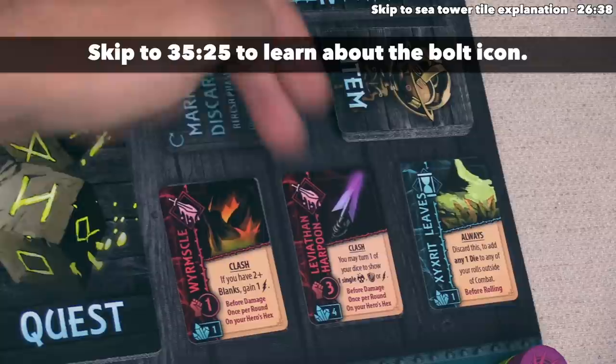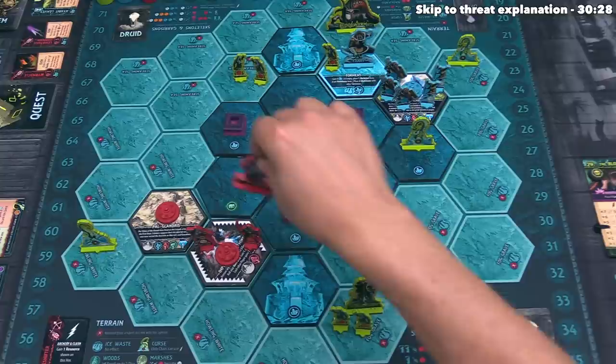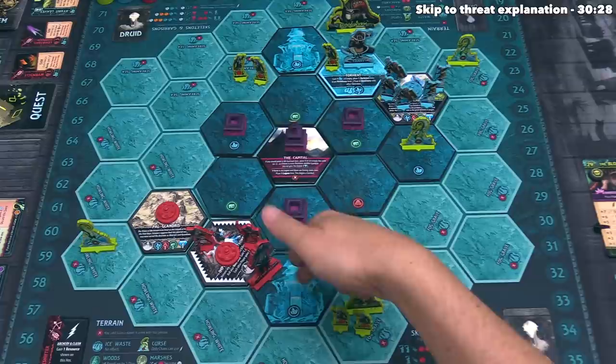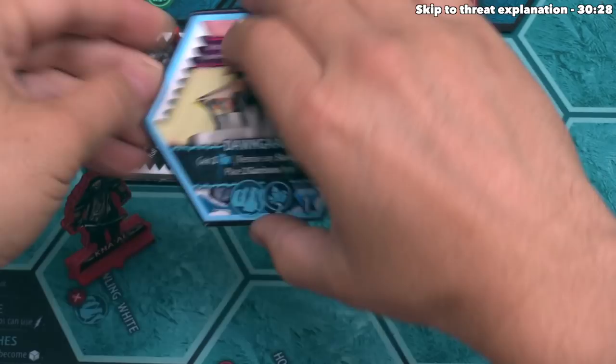Blue is done, so red performs a move action for their hero, heading onto an unexplored tile with a different back — this is a sea tower tile. There are two of them in the game, placed specifically onto these spots during setup. Red finishes moving and decides to explore the sea tower tile. They flip it over and resolve its effects. The top of a sea tower card has specific rules that apply to every sea tower: units and heroes on this spot are adjacent to every hex on the board, and if your hero is here, you pay one less salt for market items.